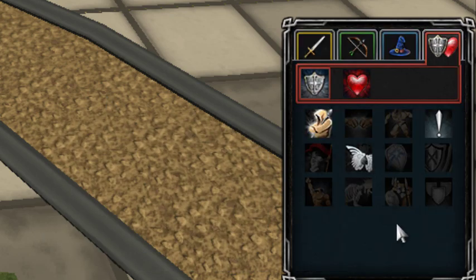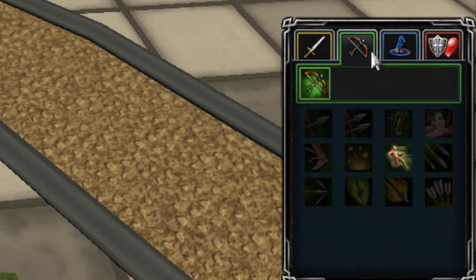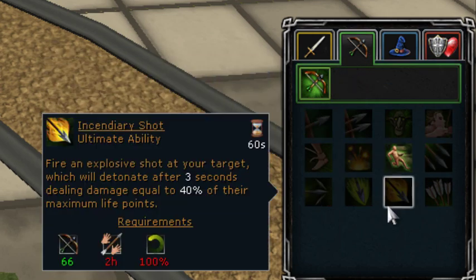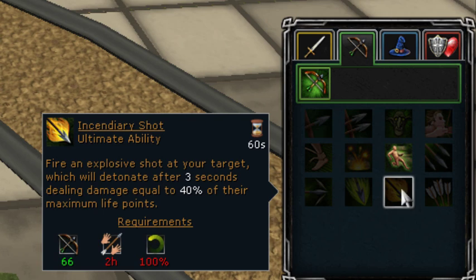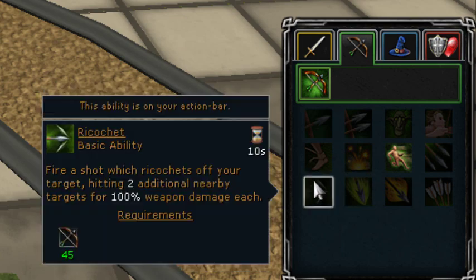Another thing is, if you're soloing, you really want to use a shield. But the other options we have are dual-wielding or using just a regular bow. For instance, if you're using the Zaryte bow, you can have this action bar setup but also include the Incendiary Shot ultimate ability, or some other things.